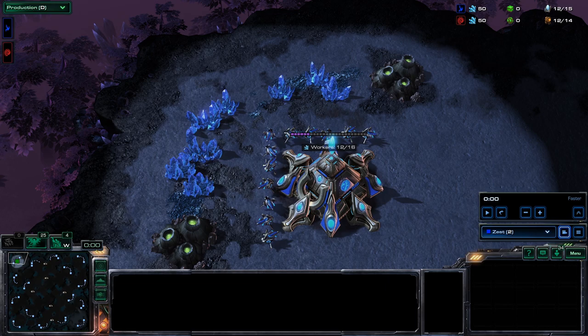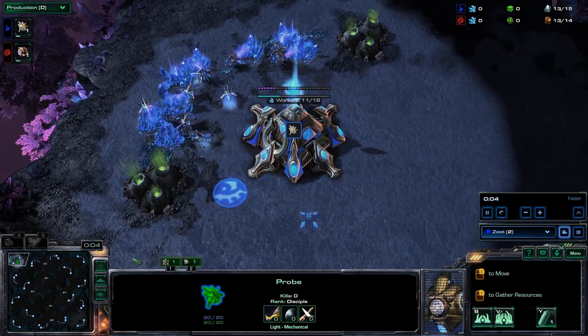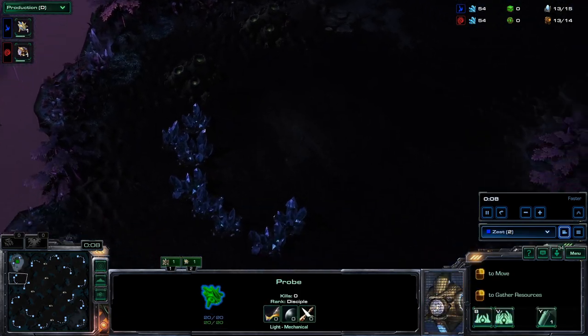Hello everyone, it is another build order tutorial. This time I have a PVZ, a really recent and popular one shown at IEM Katowice by Zest against every single Zerg he faced in that tournament. It is none other than Zest himself showing us how to do a 4-gate adept attack. Let's get into it.